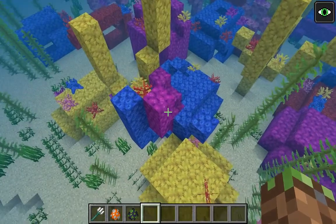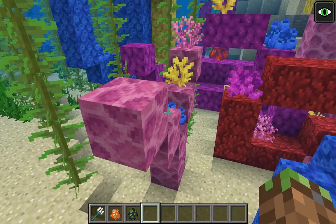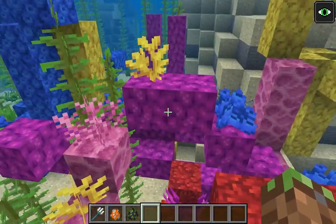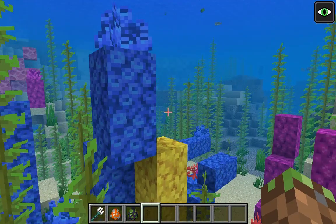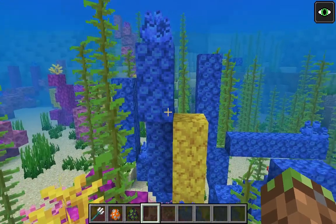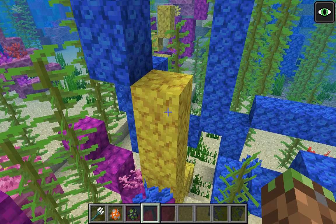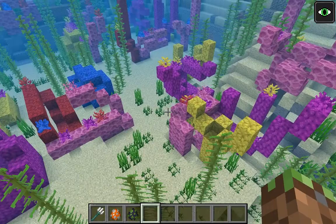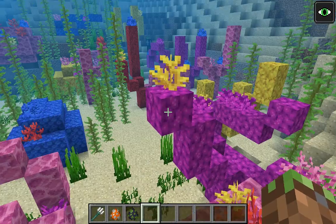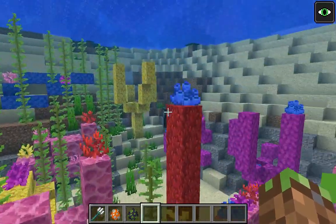Each individual coral color has their own texture. Pink has like this cobblestone re-texture kind of thing. Purple is like these spots. Blue is kind of like these little sucker thingies. And the yellow one kind of reminds me of like yellow prismarine. They've also added coral plants, and there's a bunch of different colors and they're all different.